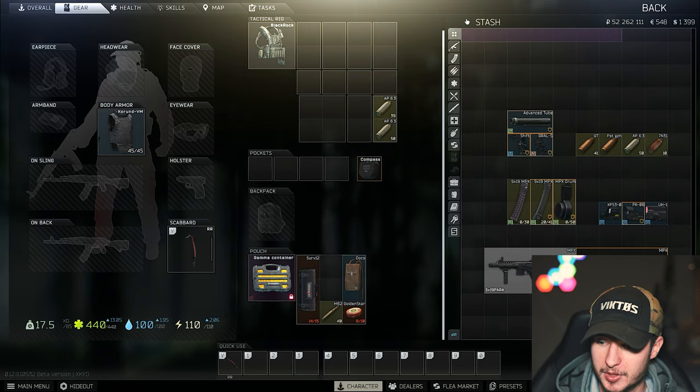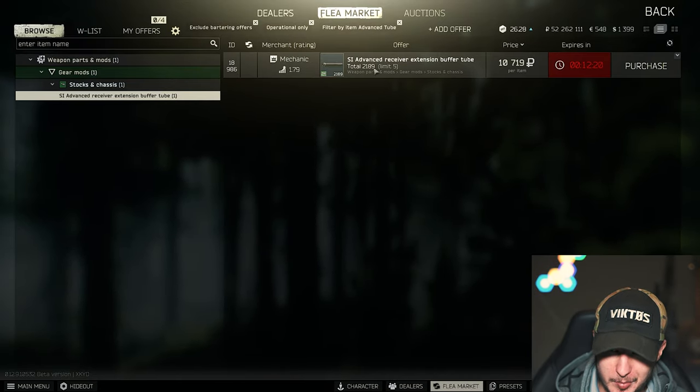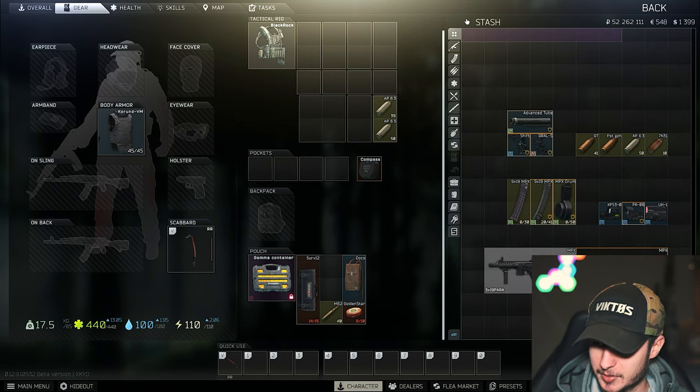Those two budget builds don't include the advanced tube because it's currently pretty expensive. If you can buy it, it's only 10k which is nothing — but as you can see right now there's no advanced tube on the flea market, so it can be a little expensive.